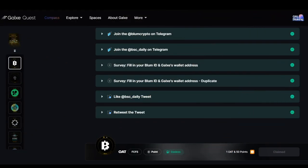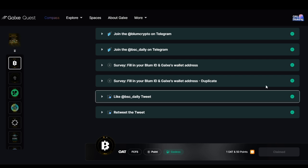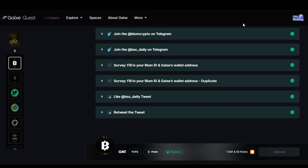You can also be a part of this journey by participating in the Binance Labs program, completing tasks on the Galaxy website and getting rewarded with an OAT. The link will be in the description and pinned to the comments.